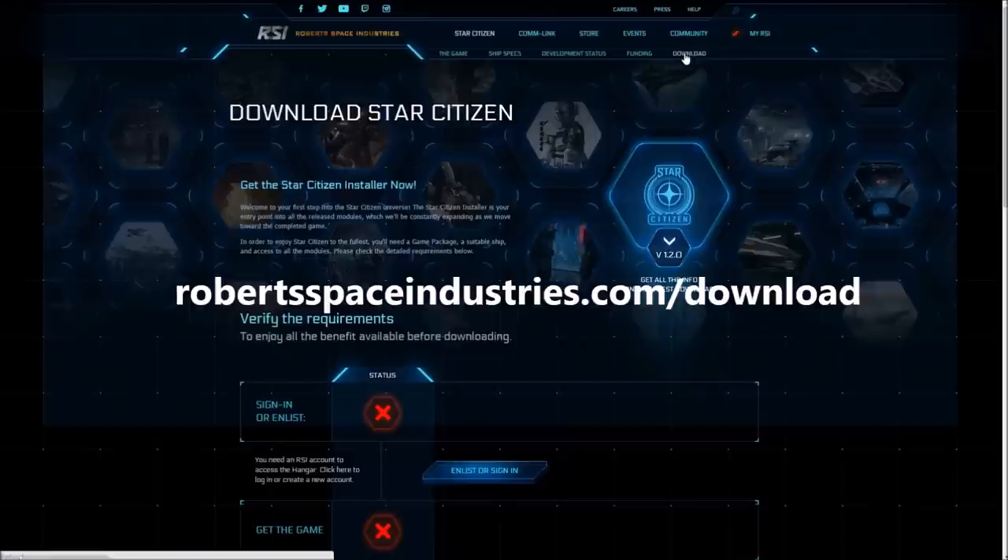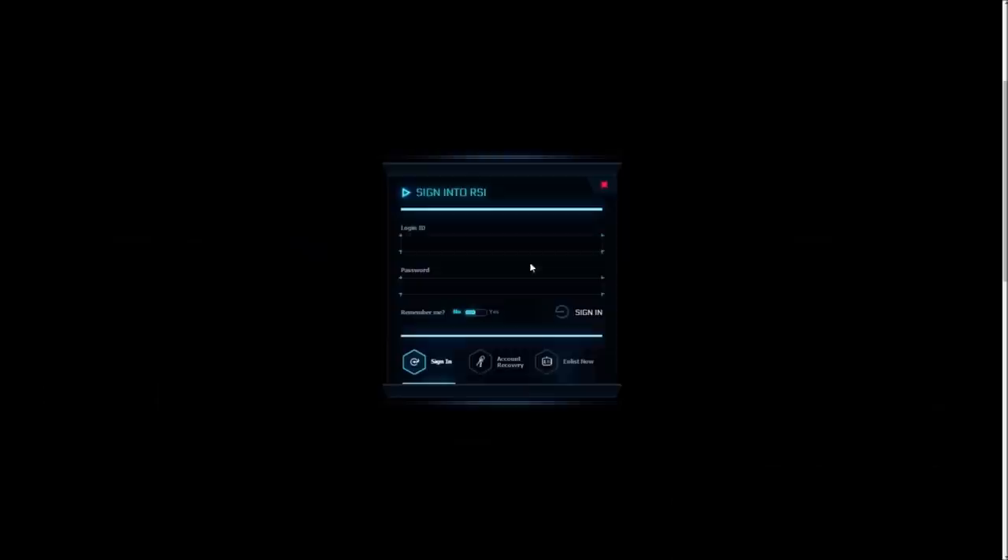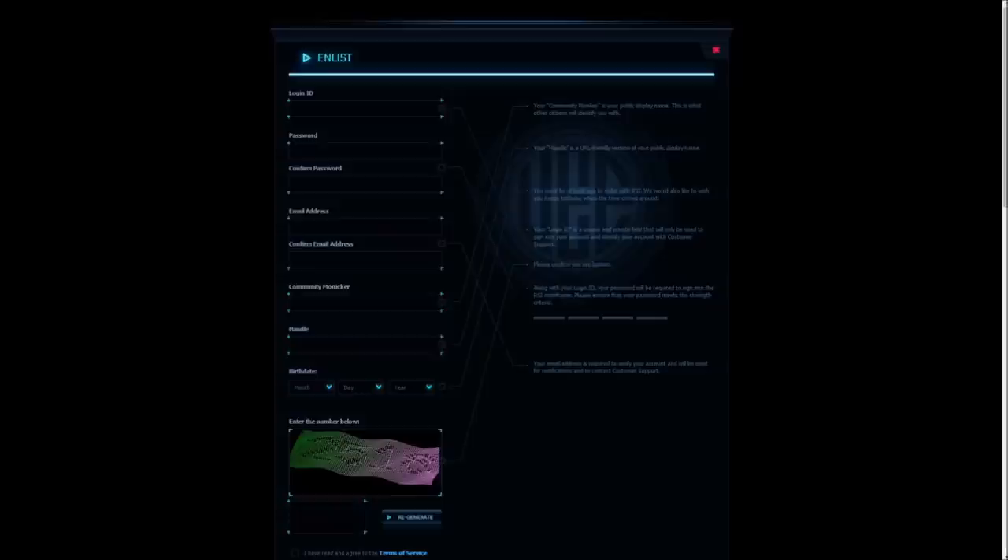First, you'll need to make an account. Go to robertspaceindustries.com/download. All of the steps are also listed there. Then click enlist to make an account and fill out all the requested fields. Your Login ID is used to log into your account along with your password — no one else will ever see it.